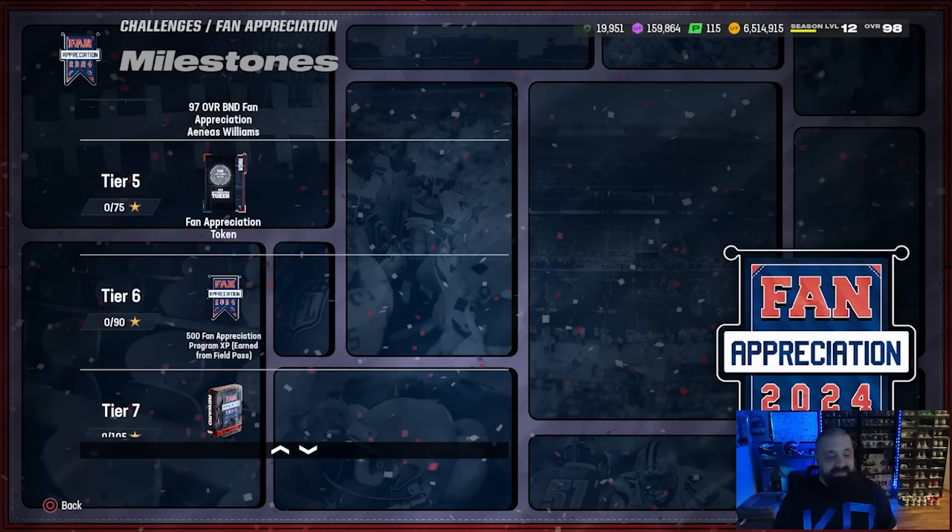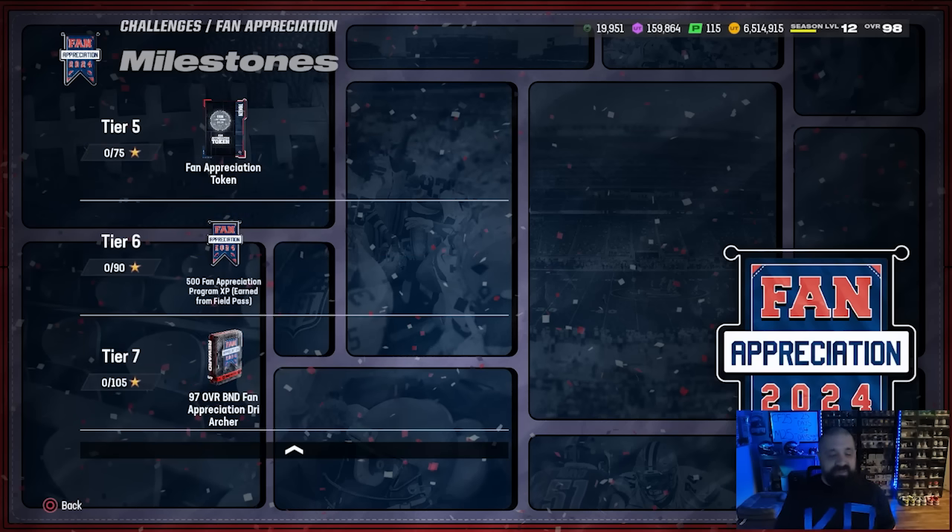You can now earn above and beyond that — you got another fan appreciation silver token at 75 stars, more field pass XP, and at 105 stars you get a free 97 overall Dre Archer. He comes with baked-on zero AP Evasive, stock 99 speed, 99 acceleration, and 99 brake tackle — not a bad free option just for playing solos.